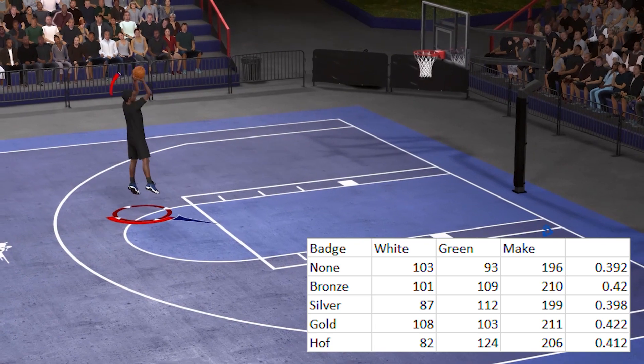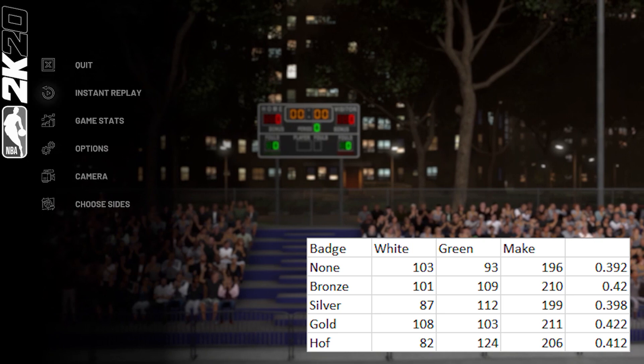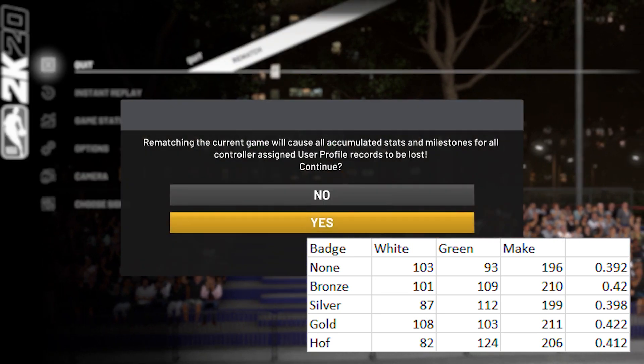The jump shots we believe benefit the most from this badge would be hop steps, spin jumpers, step backs, and dribble pull-ups. So if you were hoping this badge would increase your post fade effectiveness, unfortunately you won't see a boost at any badge level.